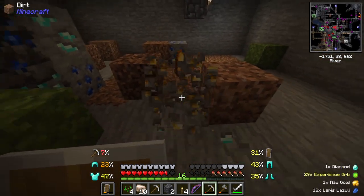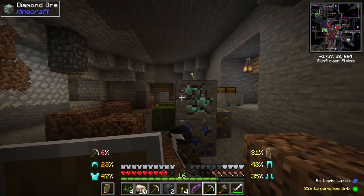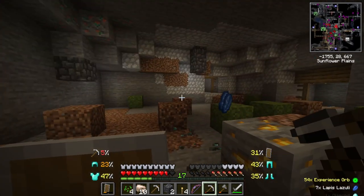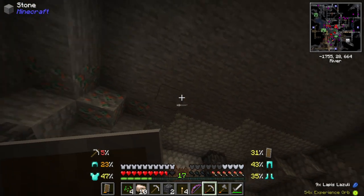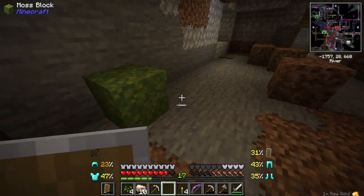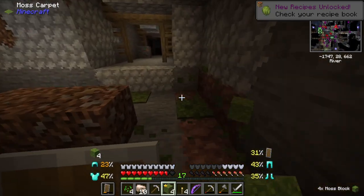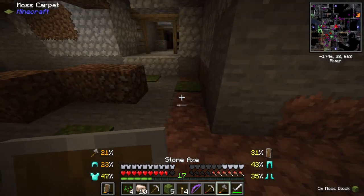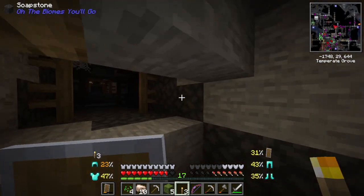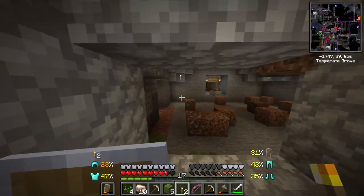It looks like we don't have the Better Mineshafts mod in this pack — I don't think it's available for 1.19. But we do have a mod that adds these loot rooms, which might actually be the main Minecraft rooms where they were about to add dungeons but didn't. I'm also taking this moss because it has so much building potential — once you have at least one moss and some bone meal you can basically start making yourself a farm for moss; it can get OP sometimes.